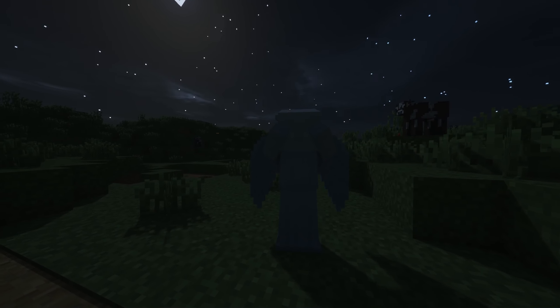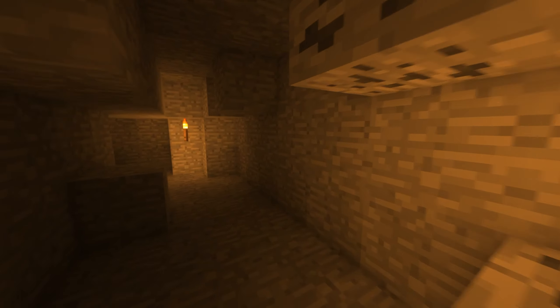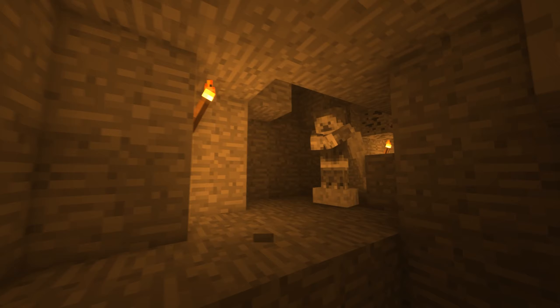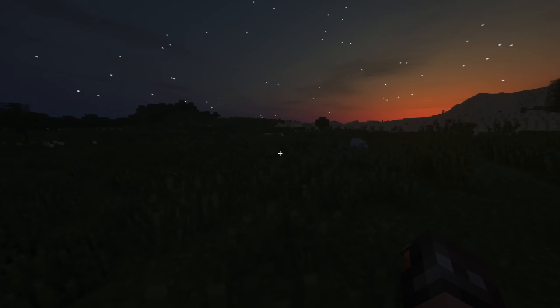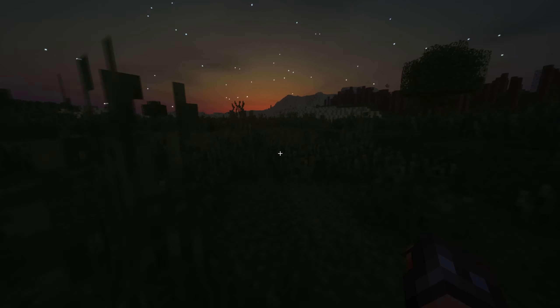You might know Weeping Angels from Doctor Who — now you can add them to Minecraft. They will try to remove any nearby light sources, including your torches. So if you notice your torches going missing from walls, that means one is close. The most terrifying thing about Weeping Angels is that when you come across one, they stand like a statue. Only when you look away will you feel them silently stalking you.